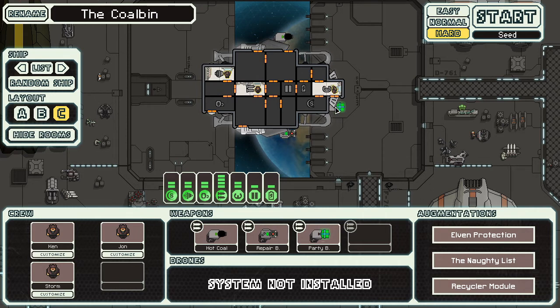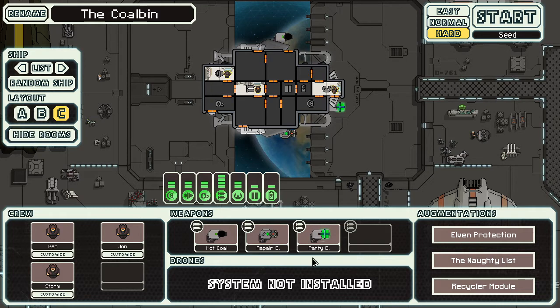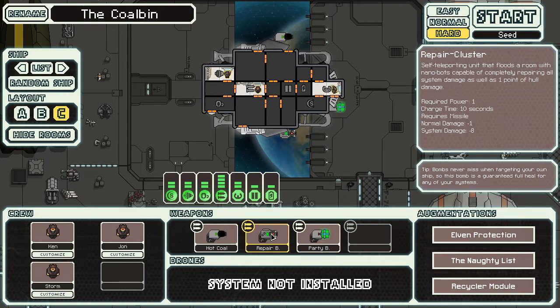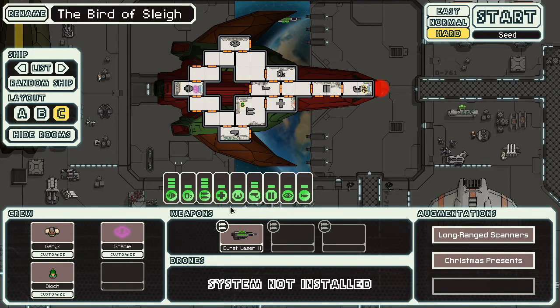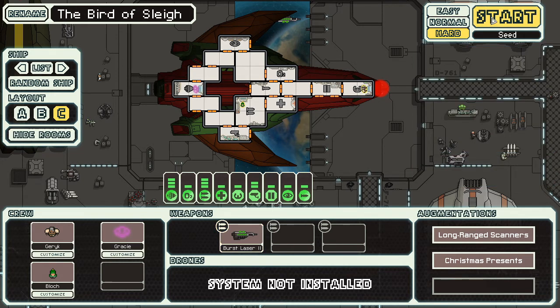The coal bin ship — it's a neat ship, it has evil stances and a bunch of bombs, but there's no way to damage the enemy ship or turn systems off. Party bomb just stuns enemy crew, repair bomb fixes your hull, and hot coal takes 18 seconds to light a single fire. There's no power but all these ships make me cry.